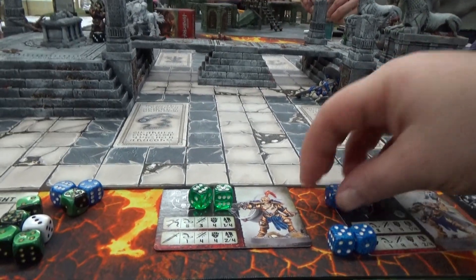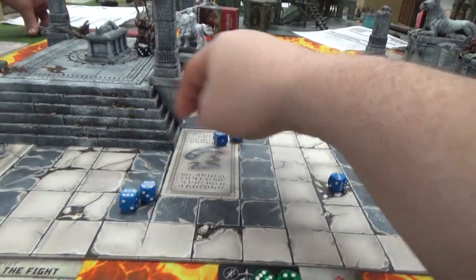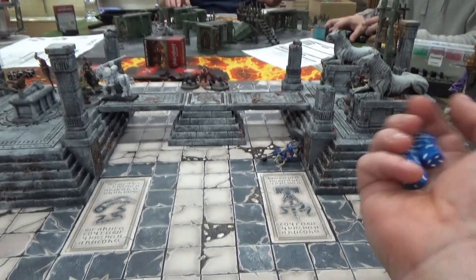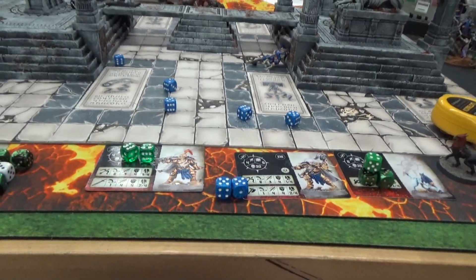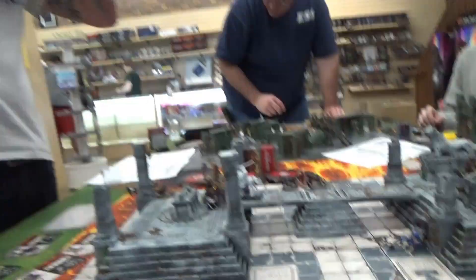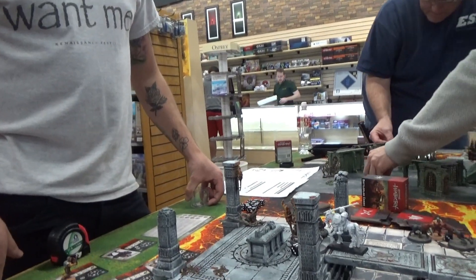I'm going to activate my dude and use the double to give him an extra attack. I need sixes — I got them. That's four, five, six, seven, eight — eight more. Let's do that again. Four, five, six, seven, eight — good game. This is his convergence round three. I get to do glory points — yes. Kill the Griff Hound, but is it a third of my warband? It is not.